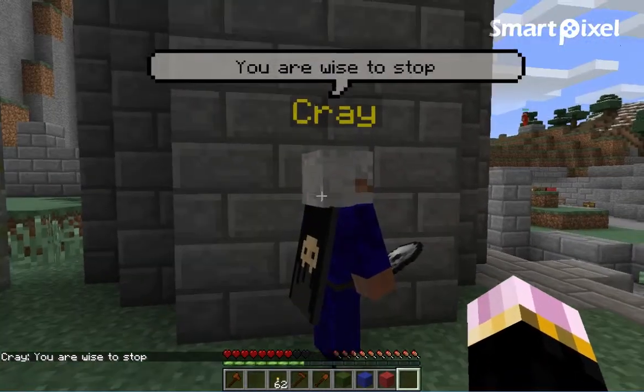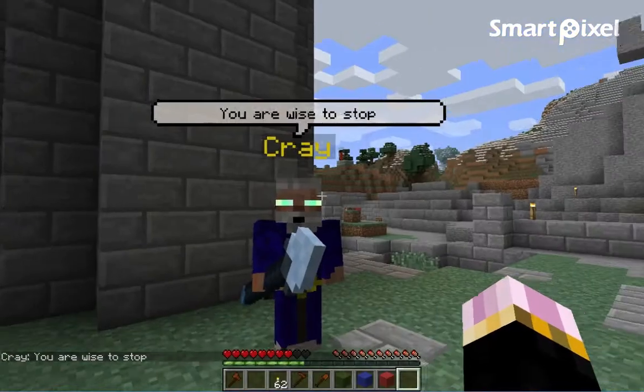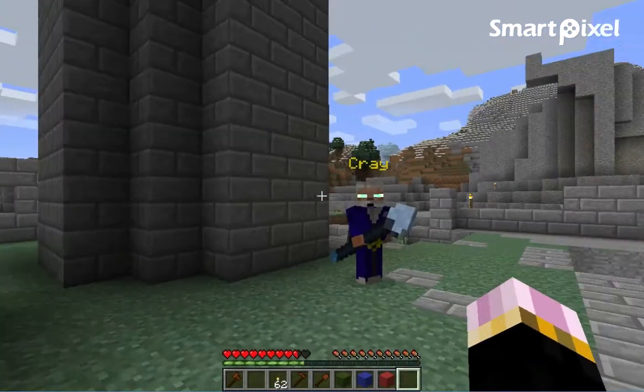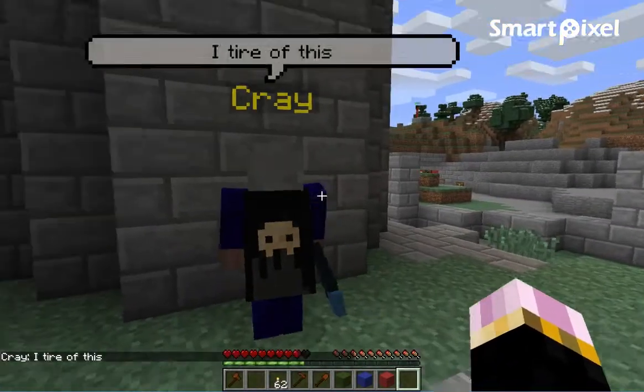Now when I click on him, he will have a couple of random phrases, and I can either quit or continue the fight. If I continue the fight, he switches to a staff and is throwing lightning bolts now.